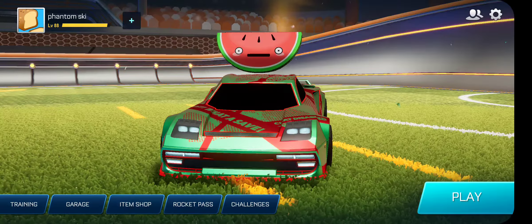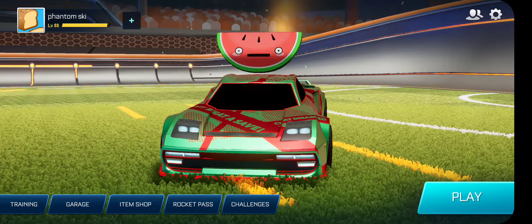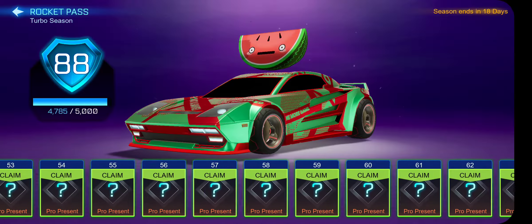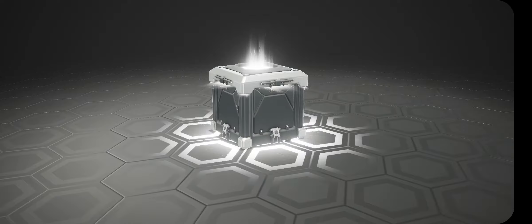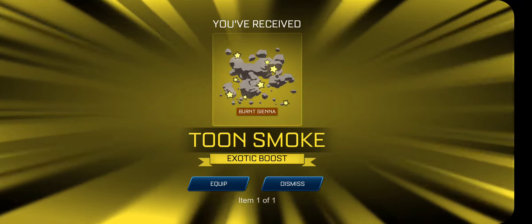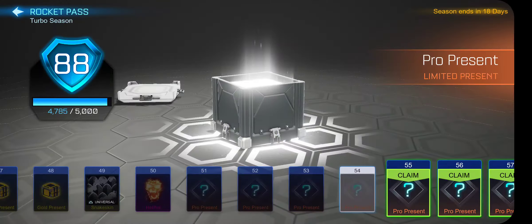What I'm going to be doing is opening nine pro presents, then one other crate, and then repeat. First we'll do nine pro presents. First item: Burnt Sienna — it's actually not too bad, it's an exotic Dune Smoke. I'll actually take it. Second item: Purple Halo, that's pretty solid.